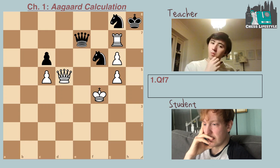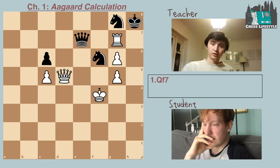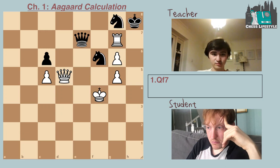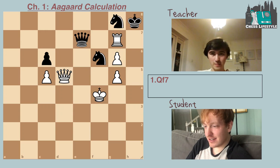Queen f7 allows queen e4 check. Now to queen e4 — what move is? King g3. Yeah, king g3, and what can black play? Knight h5 check, taking the rook. After you said 'before you can think,' I started considering rook f7. In what line? Queen takes g8, knight takes g8, and rook f7.